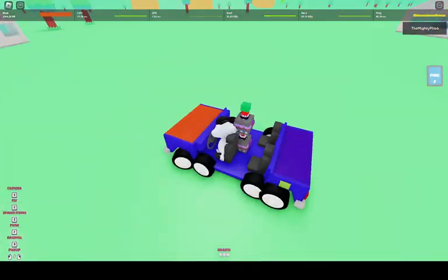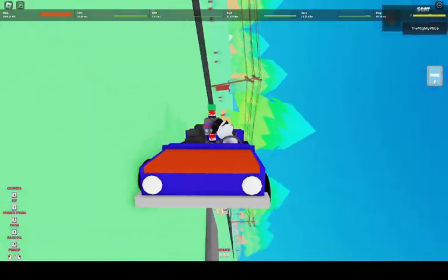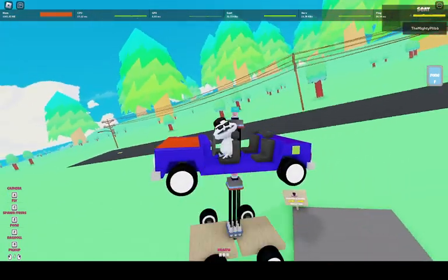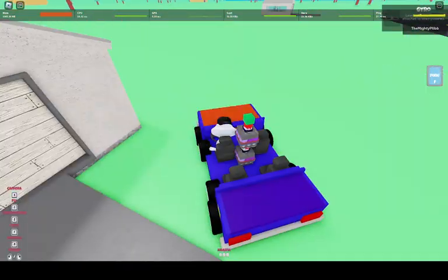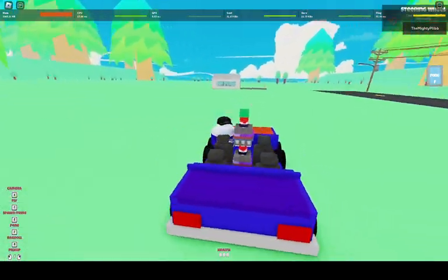Wahoo! So yeah, it can't really get flipped over because you can always flip it back because of the heavy end. It also just makes a good landing point if you feel like being in the sky. You don't actually have to use it without the gyro — it works just as well with it.